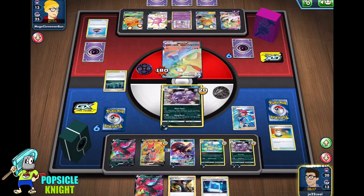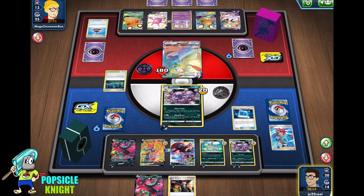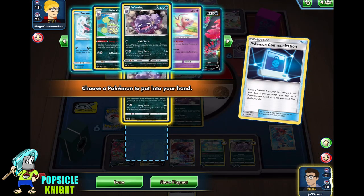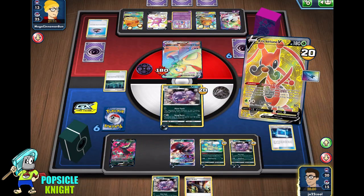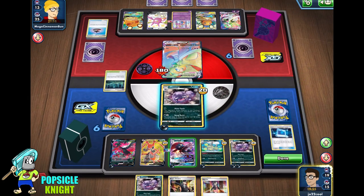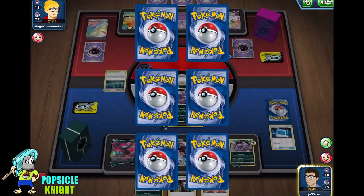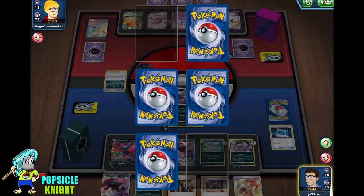I'm just going to use Skyla and probably just get Boss's Orders, that way we can choose who to target next turn. We don't have a Koffing — I was hoping for one — but I'm going to go for Weezing instead. Exciting Stage. Because we're limited to four basic energy on all of these Weezing evolution, it still limits us. So with that attack, we will knock out Gardevoir VMAX for three prizes.